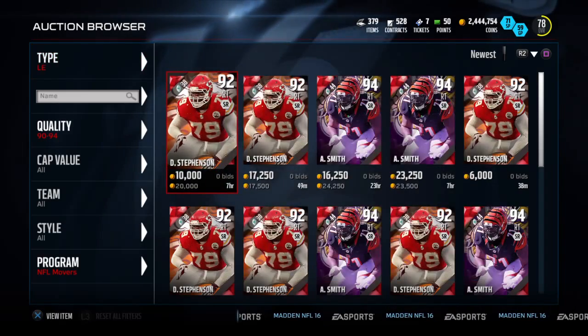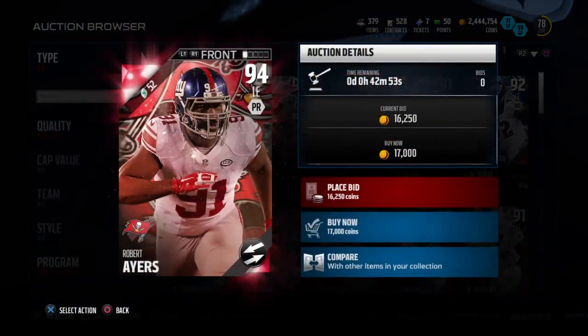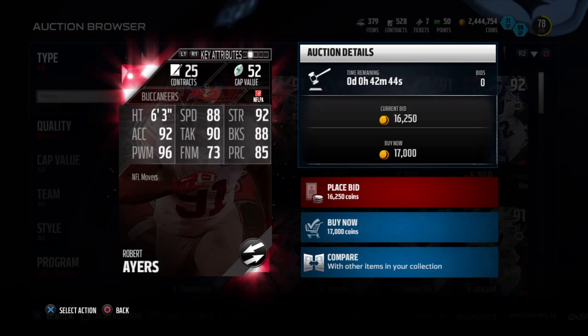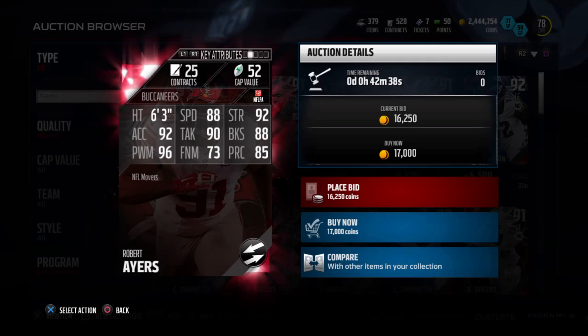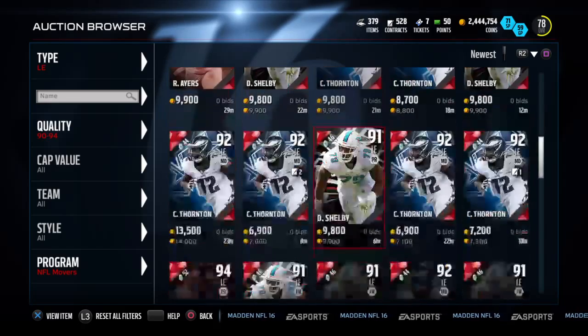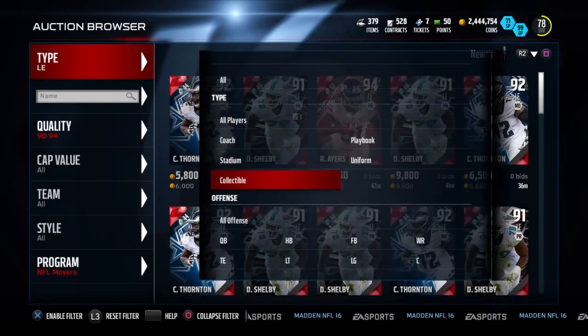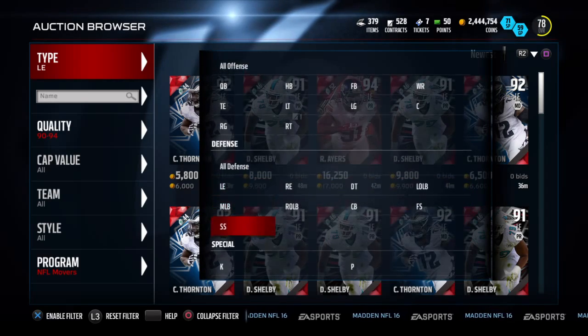Next up we got Robert Ayers, right here. He went to the Buccaneers — 88 speed, 92 strength, 92 acceleration, 90 tackle, 88 block shed, 96 power move, 73 finesse, 85 play recognition. Decent card — I think you could do better putting in a linebacker or someone like Vic Beasley — but solid card overall.